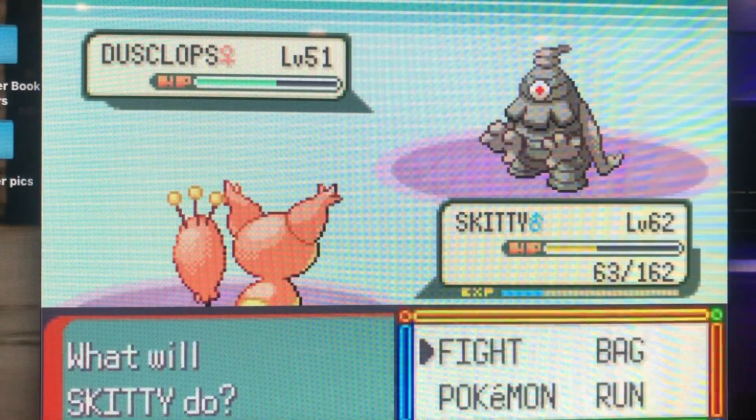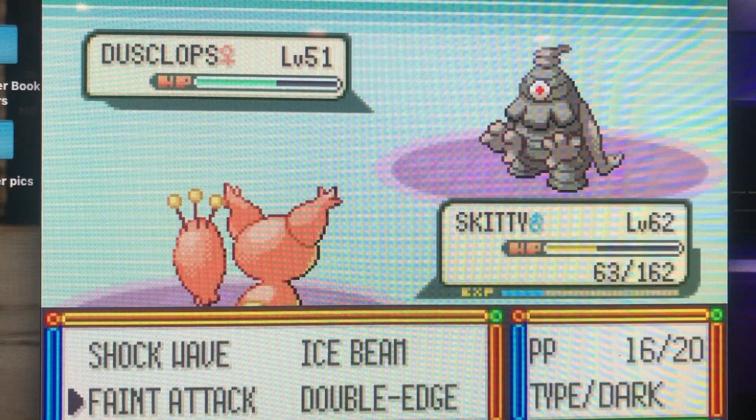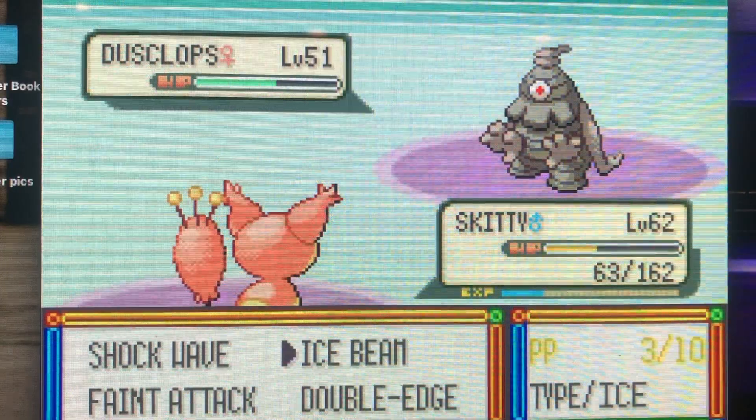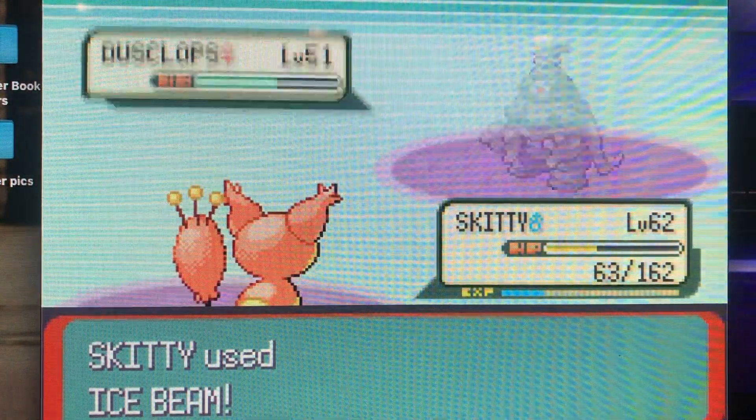I just beat Claire, the 8th gym leader in Johto, and I'm making my way over to Kanto after I take on the Elite Four. Gen 2's Elite Four levels are lower because there's a whole post-game where you battle all the Kanto gym leaders plus Pokemon Trainer Red. That's gonna be fun.